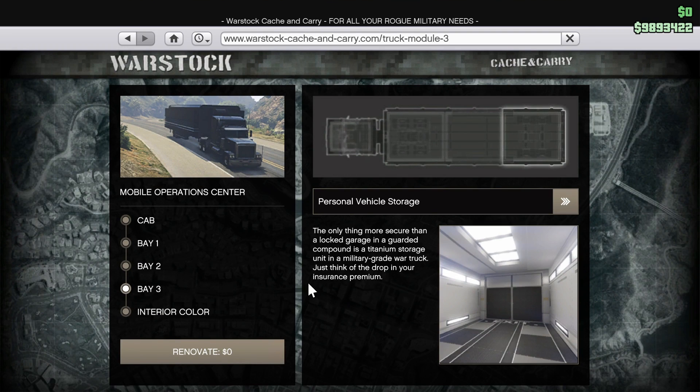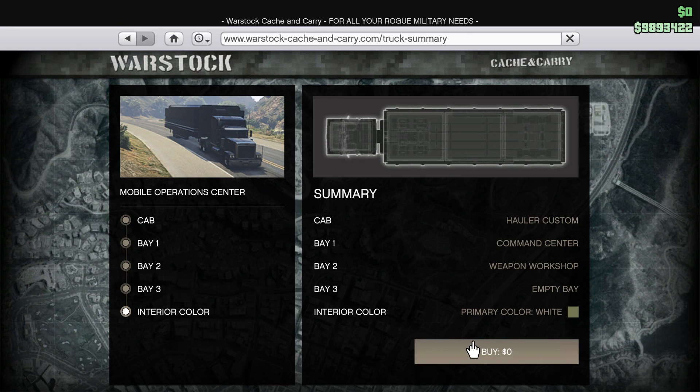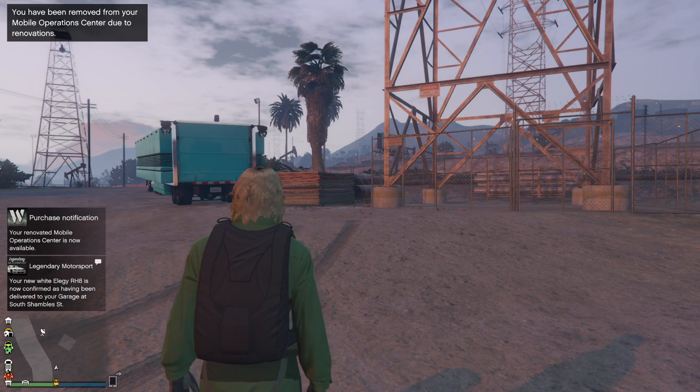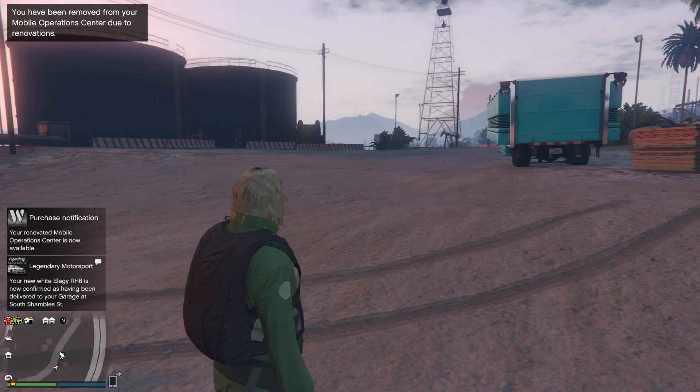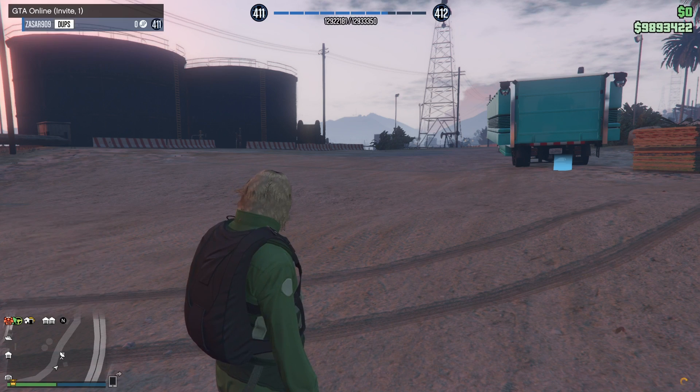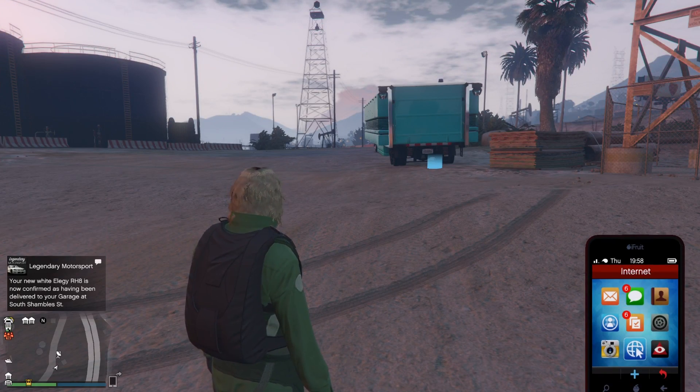You're also going to need a garage that is full and have a regular Elegy stored inside. What you want to do is go ahead and get a regular Elegy out of that garage, bring it out, replace over top of it, then make your way inside the MOC. As you see here in the background, this is me failing — and when I failed right there it actually cost me $200,000.